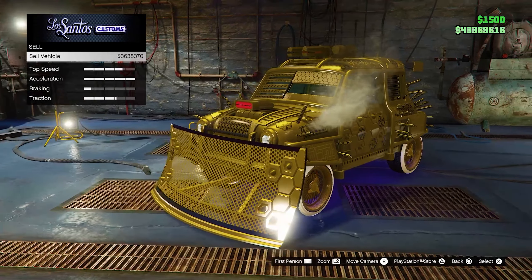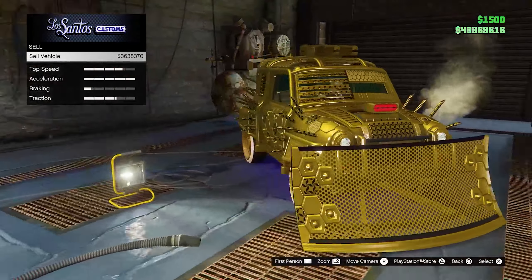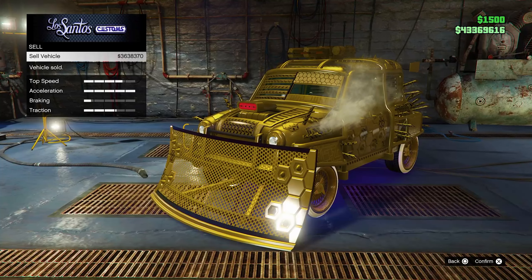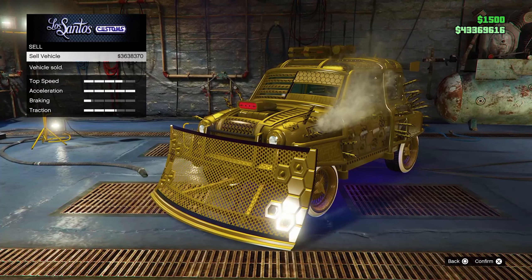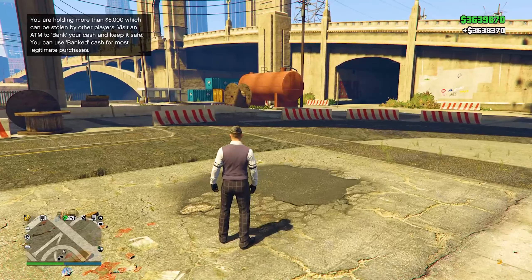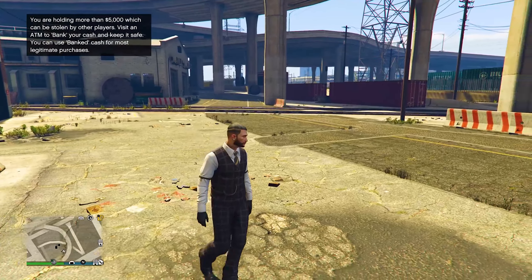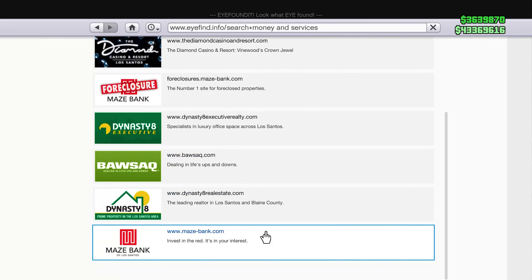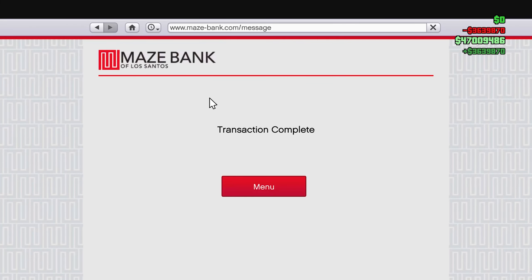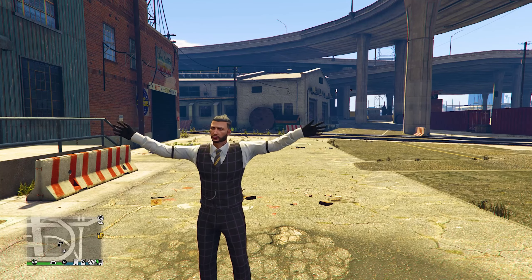Let me quickly repair the vehicle and sell it — boom, 3.6 million dollars just like that. You can check the amount in the top right corner; once I sell this car the balance goes up. This works 100% — try it out right now. You'll make back whatever you spent within three or four cars. It only costs about 5K on the Faggio, so the return is massive. Like, share, subscribe — thanks for watching, peace and love!